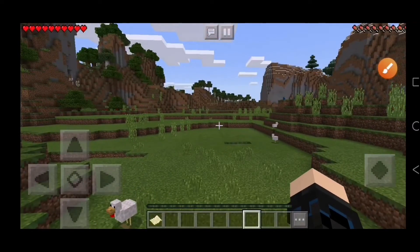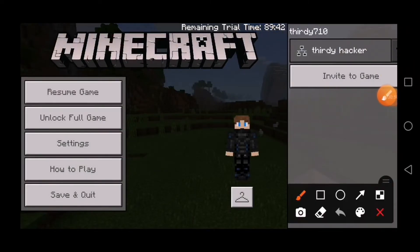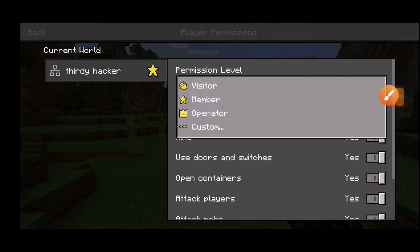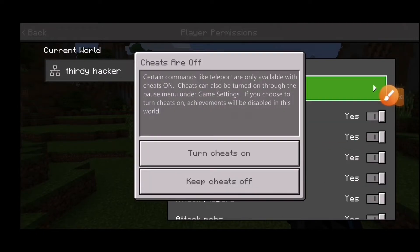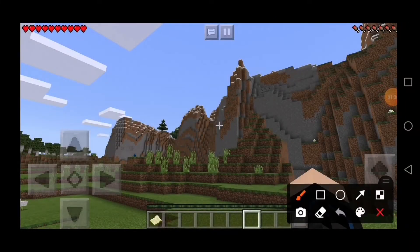First thing you wanna do is tap the pause button over here, then go over here and tap the star button. Now tap this — the operator — turn on cheats. Then when you're done, go to the message button.